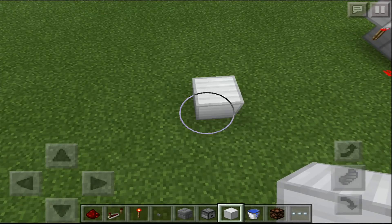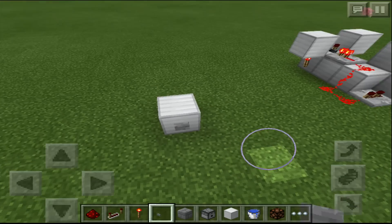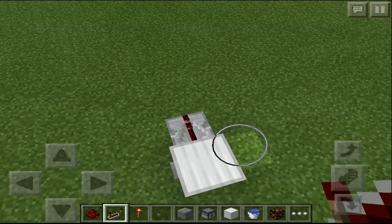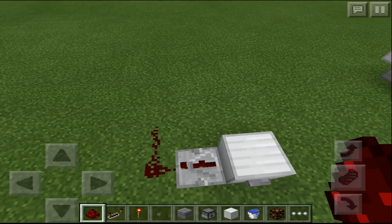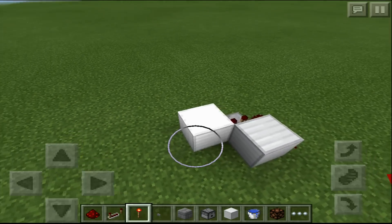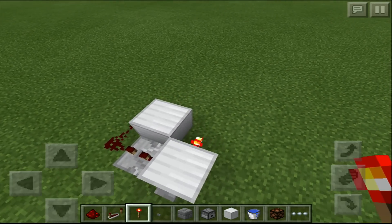What we're going to do is place a block where our button is going to go. Next, place a repeater and press it once so it has two ticks. Put two redstone pieces and then one block. Take a redstone torch and put it on the back of the button block.